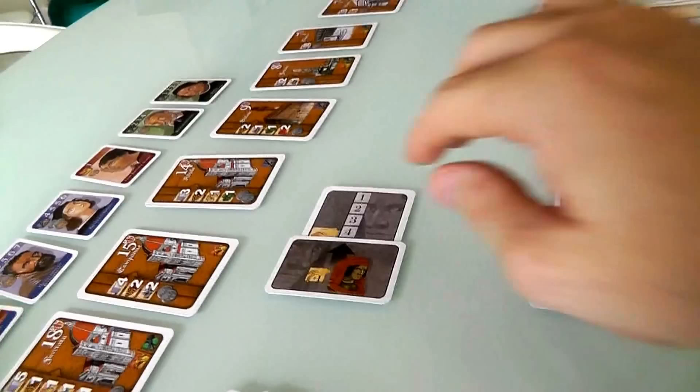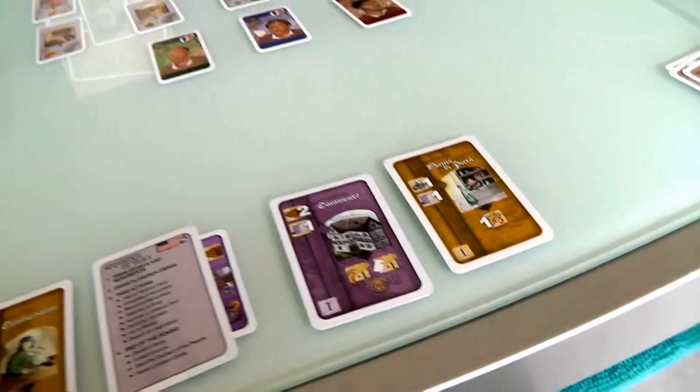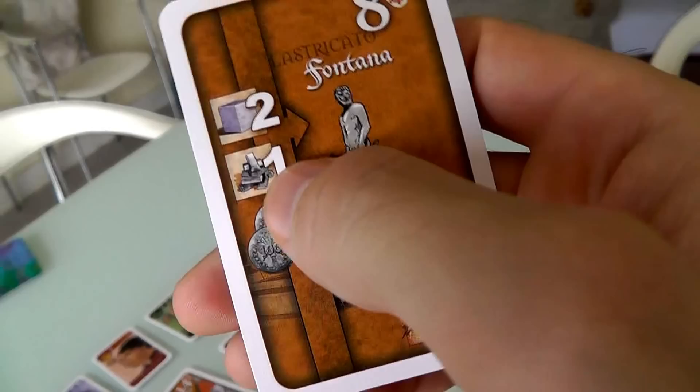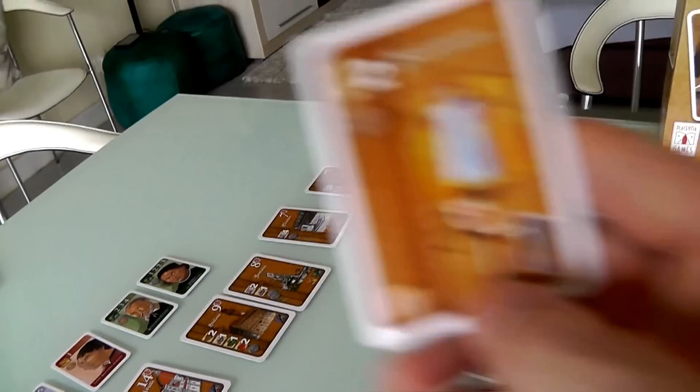We've both done four actions, but something else happens. We check whether anyone has built a Palagio — no. Has anyone built a Casamento? Yes, Jen has. That means she gets a bonus fifth action. With her remaining spice and carpet, she could almost build something. There are monuments available too — one is worth eight points, which would have been gigantic given her guild that scores bonus points for every monument built. It's a shame she didn't take the opportunity, but it looks like she can't afford those monuments now.